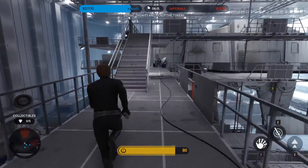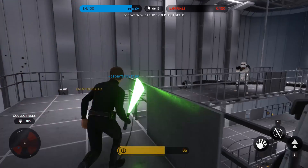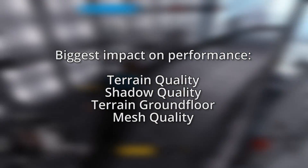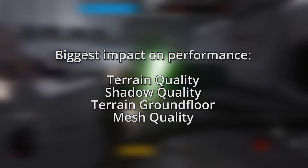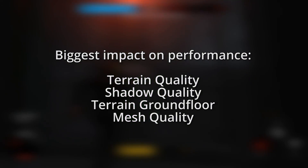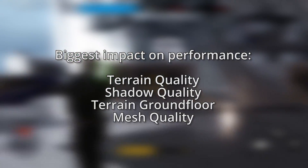There are four settings in particular that you can adjust to improve performance greatly without sacrificing too much of the game's appearance. In order of greatest impact, those settings are terrain quality, shadow quality, terrain ground floor, and mesh quality. If you need to lower settings to make the game run better, these are the settings to adjust first.